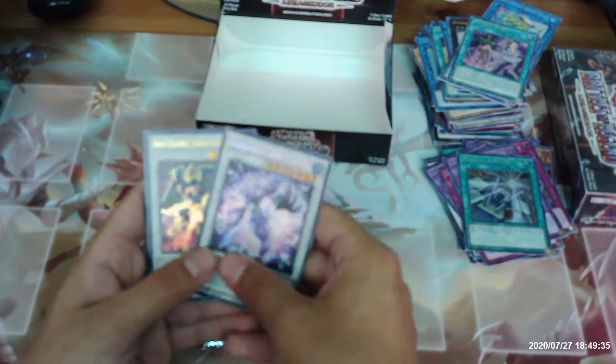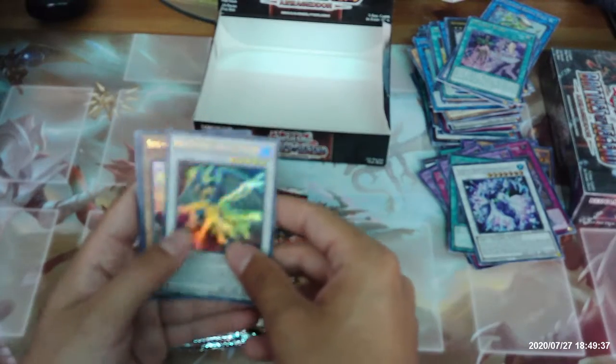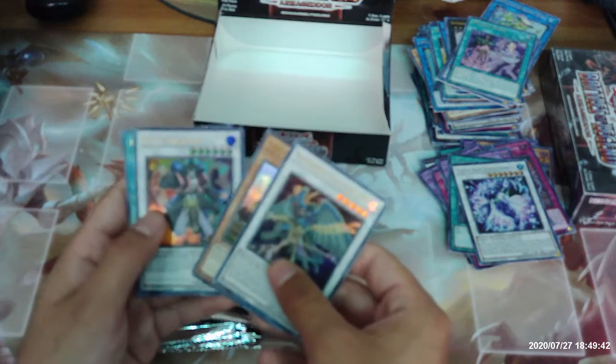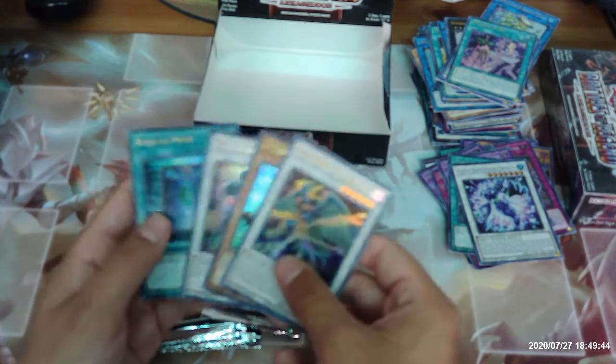Glacial Beast Iceberg Narwhal, Assault Blackwing Sohaya the Rainstorm, Steam Synchron, Goyo Guardian, and Book of Moon.